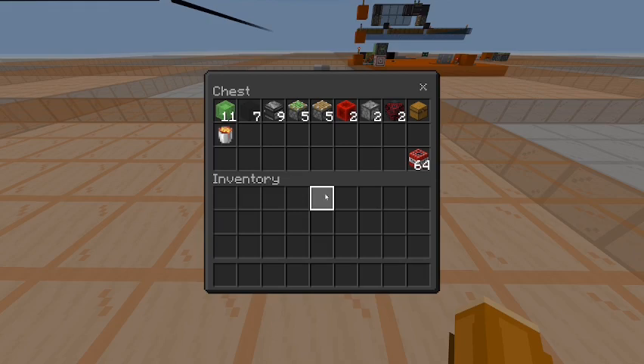To build this bore, you're going to need the materials here. You can pause the video right now if you want to see exactly what you need, but I'll read them out for you. You need 11 slime blocks, 7 blocks of any kind (I chose glass blocks), 9 observers, 5 sticky pistons, 5 normal pistons, 2 redstone blocks, 2 dispensers, 2 glazed terracotta, 1 trap chest, 1 lava bucket, and then a bunch of TNT.